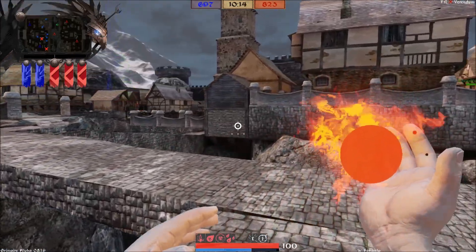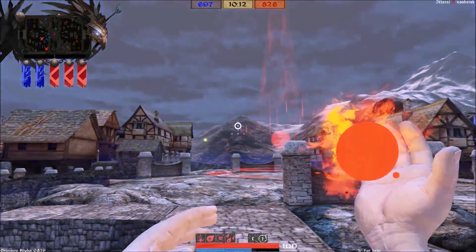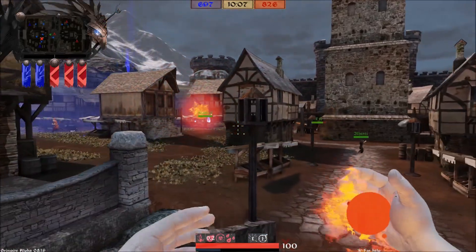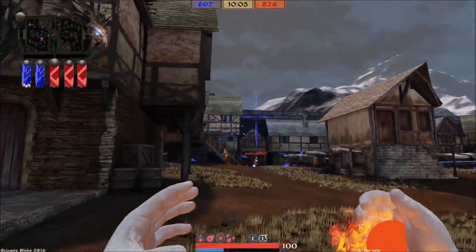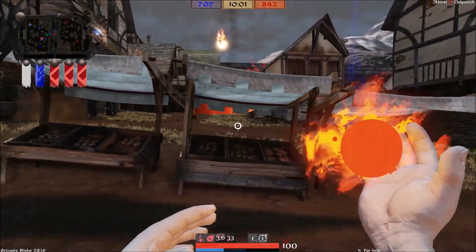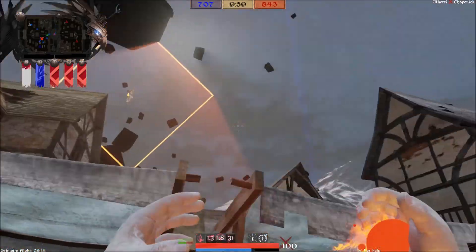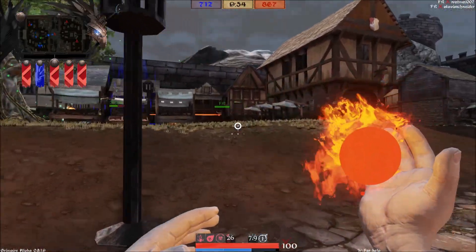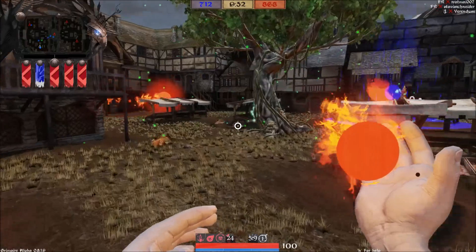The earth guy — I'm not used to him, but he can be pretty cool as well. You can of course switch your class as you die; you can pick a different class. I might try the earth guy out because his ultimate ability is pretty cool — it's pretty badass. So after I die I'm going to do that.